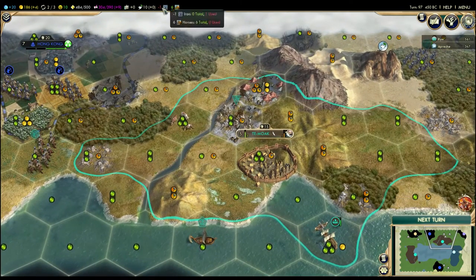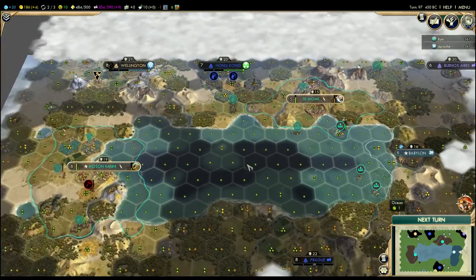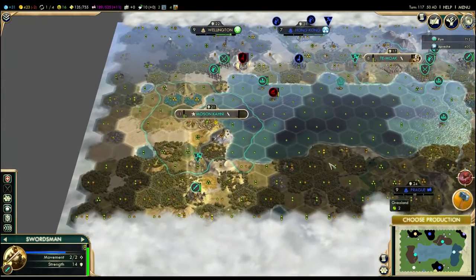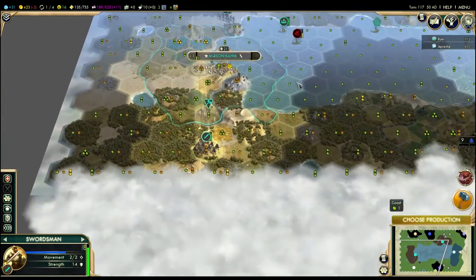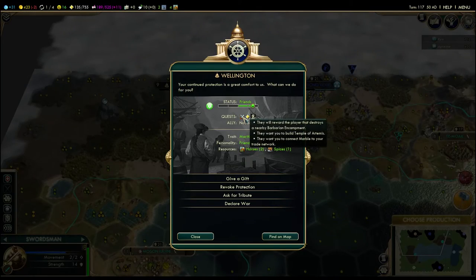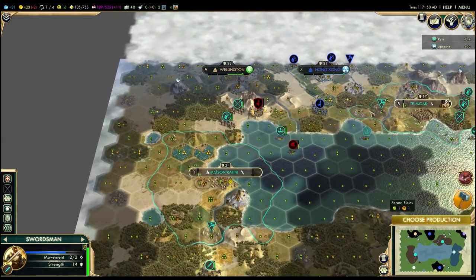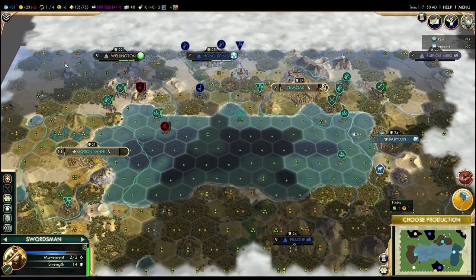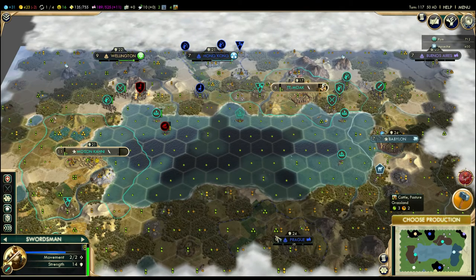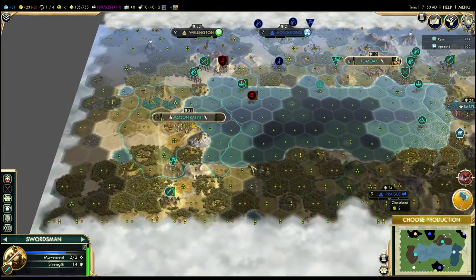My iron mines are almost done up here — my swordsman is going to be kind of crappy until I finish the iron mine. So I've given in to the fact that these barbarians are going to be spawning constantly, and instead I've just been farming them: one, to make my city-states love me, which is a huge advantage over Scott. Because basically this is my whole territory, from here all the way around to here, and if I get Prague to be my ally, then I've got the entire map and there's literally nothing Scott can do in the long run.